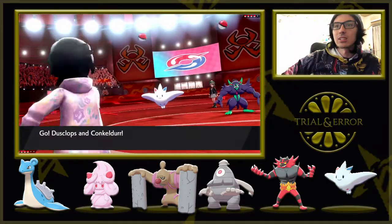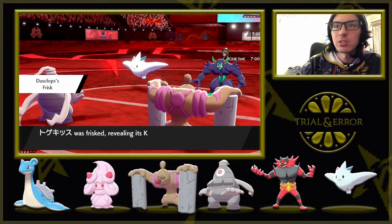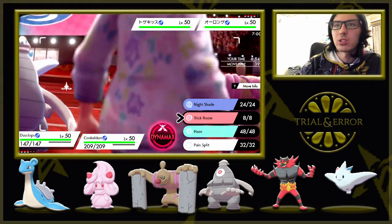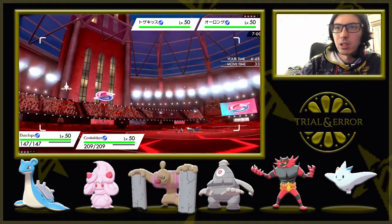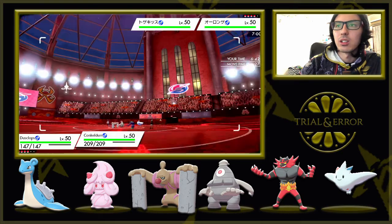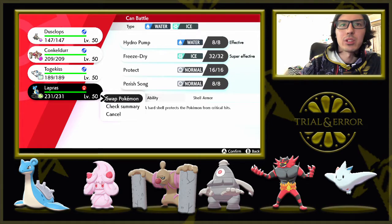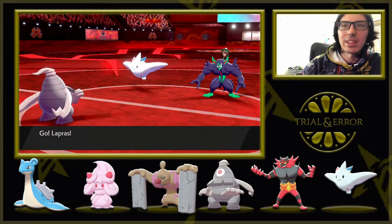Alright, Grimmsnarl and Togekiss leads — okay, interesting choice. I don't think I would have done that, but interesting. Light Clay and King's Rock — interesting. So yeah, I definitely see a Trick Room coming out here. You could try to Serene Grace me with the Air Slash, but I'm definitely going to try for Trick Room. Conkeldurr does not want to be in against this. Is it alright for me to bring in Lapras? Yeah, why not — let's bring in the Lapras then. If you're going to have screens, I guess I'll have screens too.